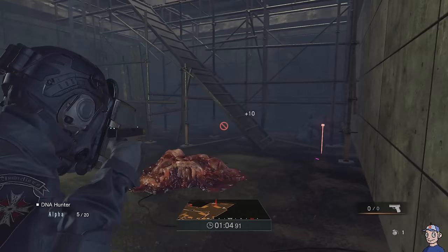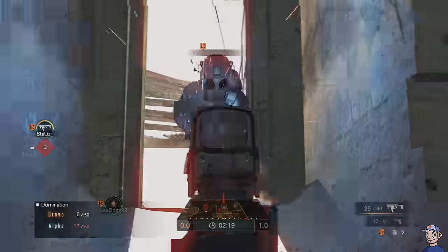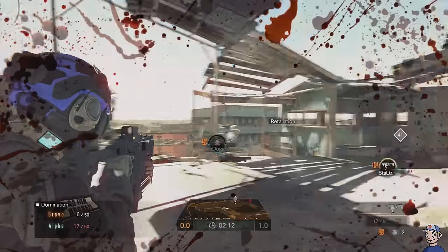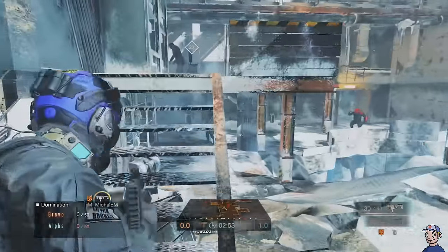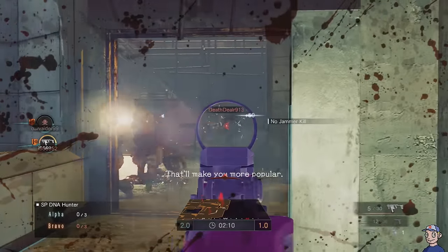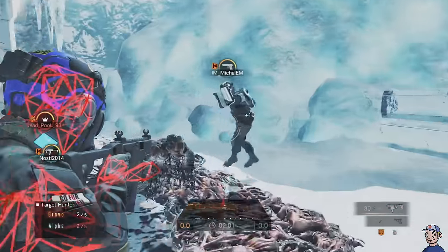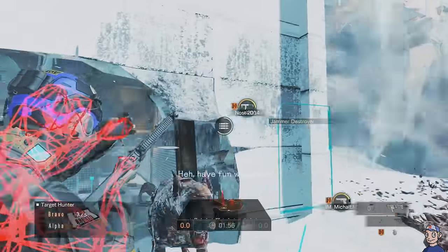Thankfully this is slightly easier to overlook in multiplayer. There are five different game modes selected at random, and the first team to win three rounds claims victory. There's team deathmatch; domination, which has you taking over zones; DNA, where super mutants show up and must be slain for points; Briefcase, which places cash-filled boxes on the map; and finally Target Hunter, which designates one of your teammates as the king who needs to be protected for as long as possible.